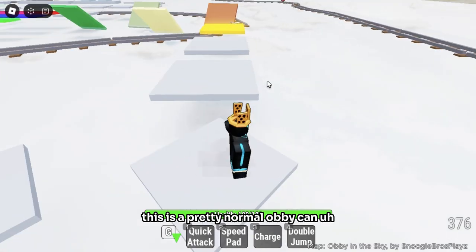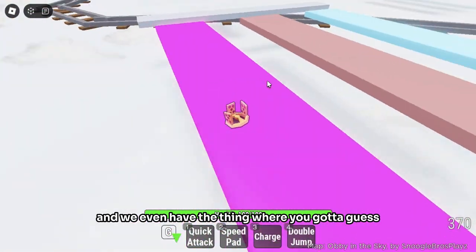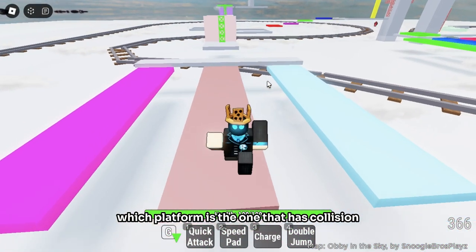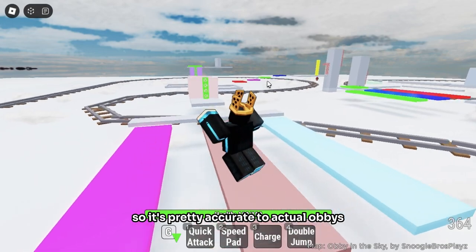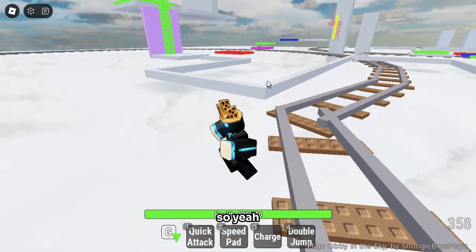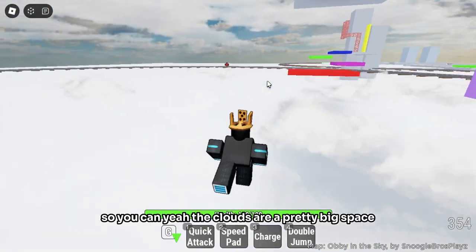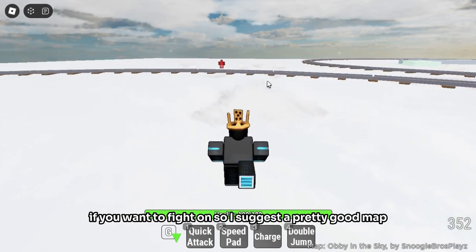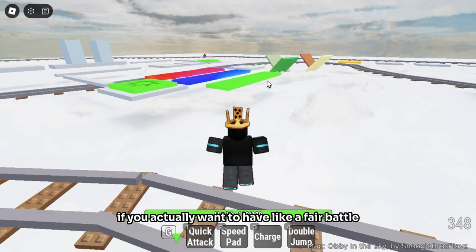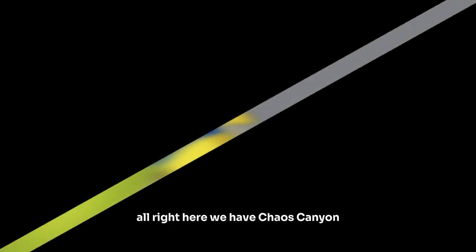This is a pretty normal-looking obby — we even have the thing where you have to guess which platform has collision, so it's pretty accurate to actual obbies. You can actually stand on the clouds, so if you fall off the obby you won't instantly die. The clouds are a pretty big space if you want to fight on, so I'd say this is a pretty good map for a free-for-all battle. It's not based off any specific game, just inspired by cart rides and obbies.